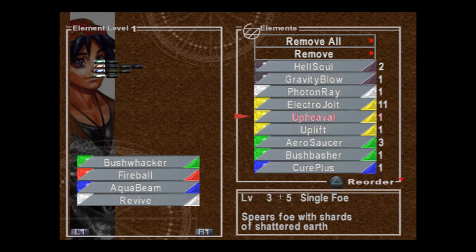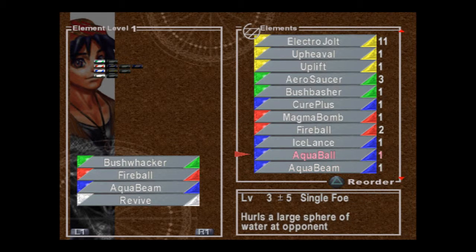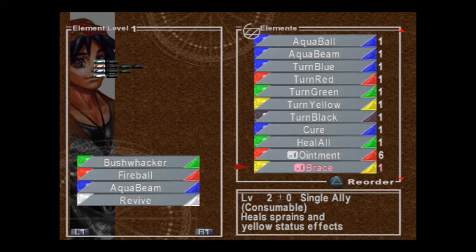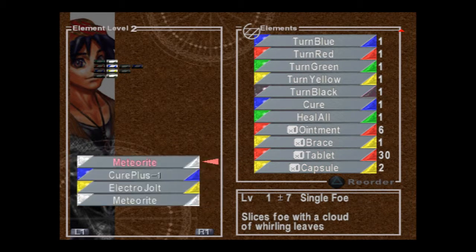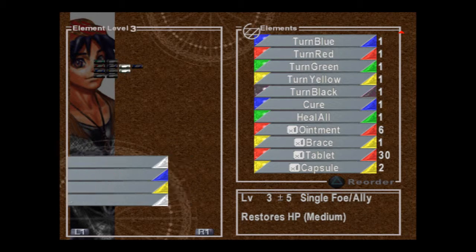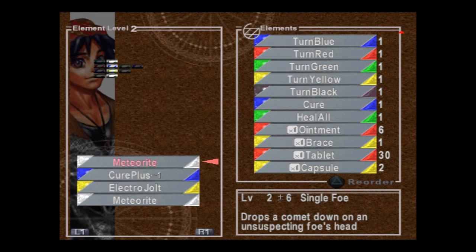New stuff I got: Upheaval, which is a new spell, Bushbasher, Cure Plus, Aqua Ball, and Heal All. There are a couple others that are actually equipped, I believe. Cure Plus negative one, because I am on Recover All on you, and Ice Blast, which we've already seen.